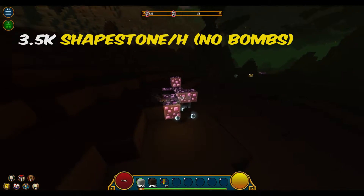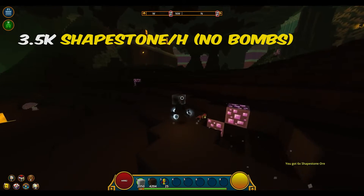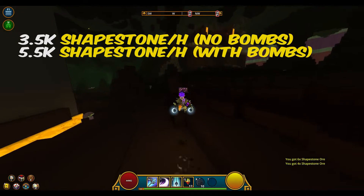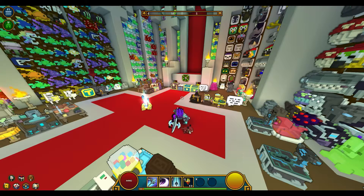Expect to get around 3.5k shapestone per hour if you're using your mining laser, and around 5.5k shapestone per hour if you're bomb mining. Now that you know how to get shapestone, let's get to ringcrafting.